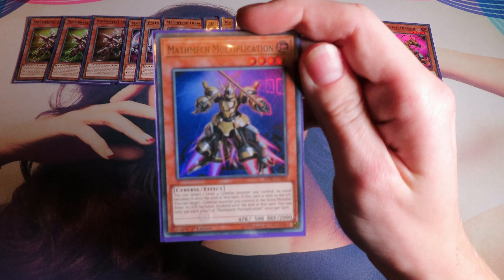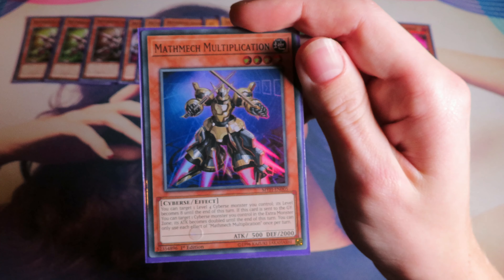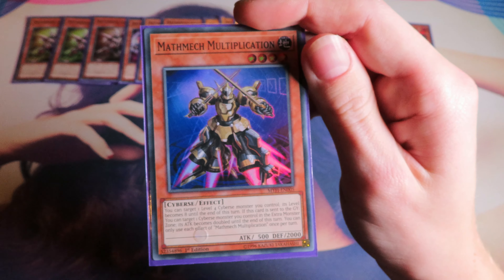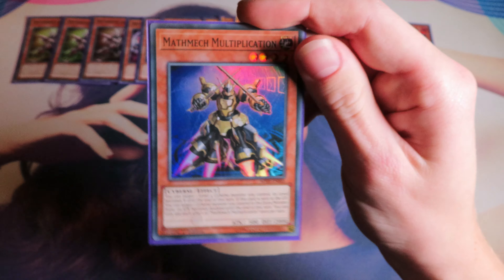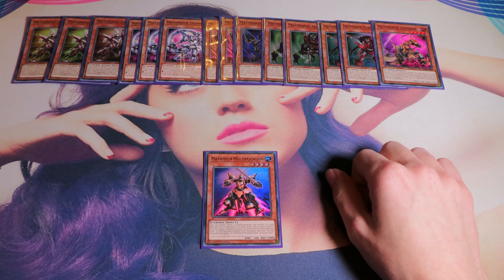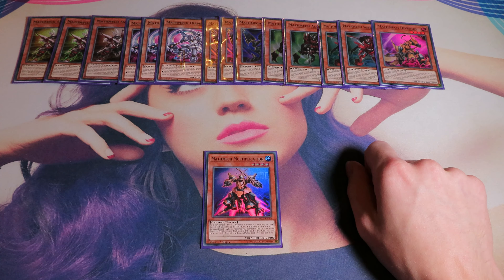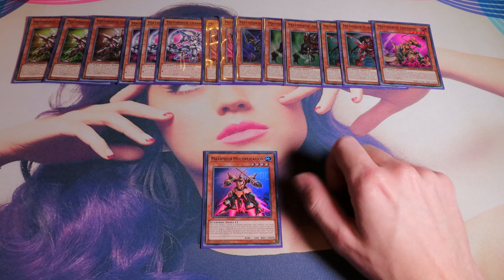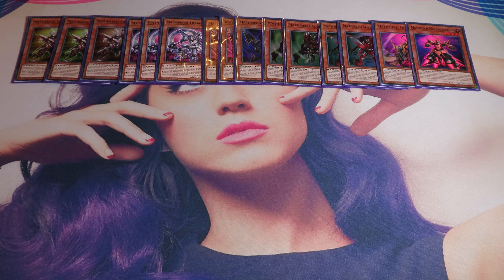Then we have Multiplication. This card is really cool. Target one level 4 Cyberse monster you control — its level becomes 8 until the end of this turn. If this card is sent to the graveyard, you can target one Cyberse monster you control in the extra monster zone — its attack becomes double until the end of this turn. This makes Sigma 6,000 attack and he still does double damage. Combining that with Division, he can attack twice over monsters, which will almost instantly kill your opponent. This is a really easy way to make Sigma, but definitely not the only way. Those are all the Mothmec monsters we are playing.